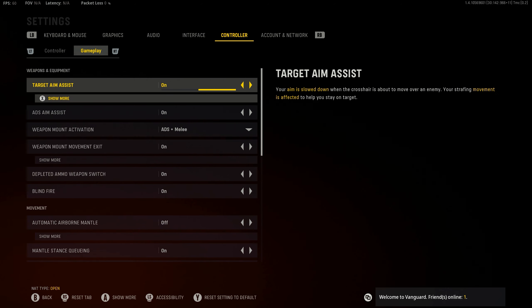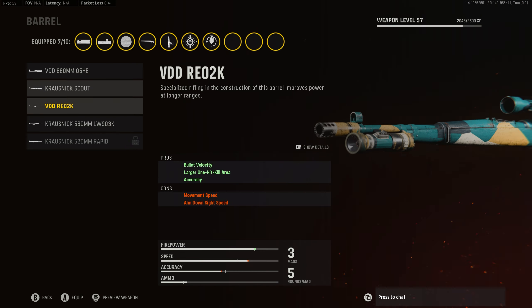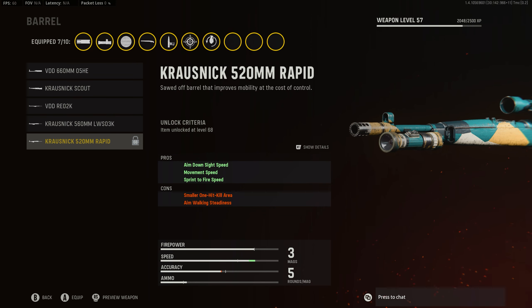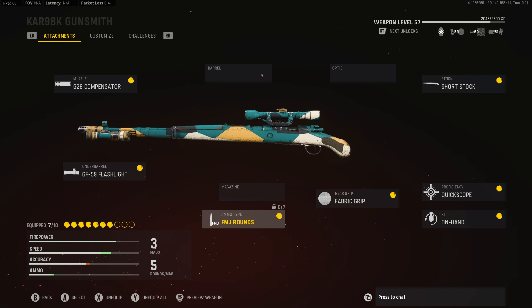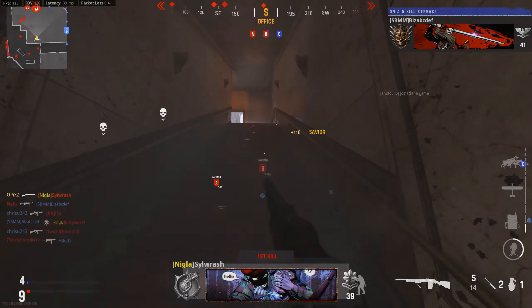Those are all the settings. I'm currently working on the Kar98 — it's a grind. I don't know how many levels it has but this is the barrel I want, which you unlock at level 68. I've played with this Kar98 for a long time and popped double XP tokens — it definitely takes too long to level up guns in my opinion. This is the class I played around with, and here's the shotgun class. This shotgun is busted — if you're in a building and people push you, it's almost a one-shot kill every time.